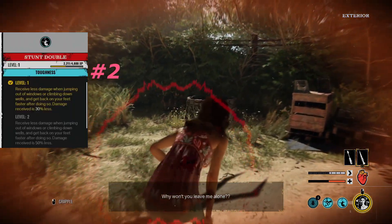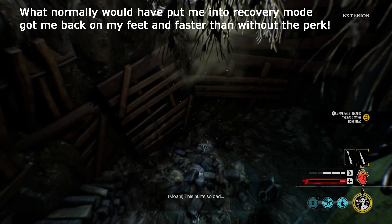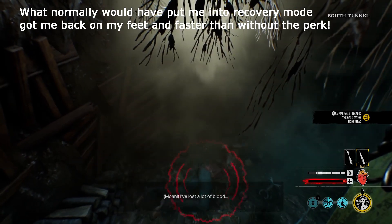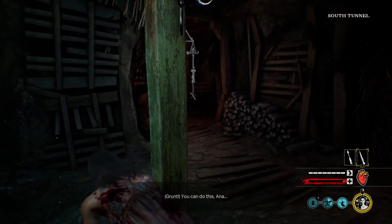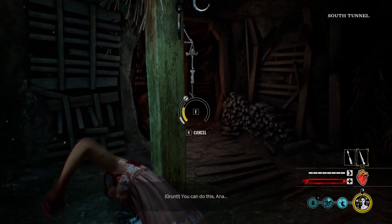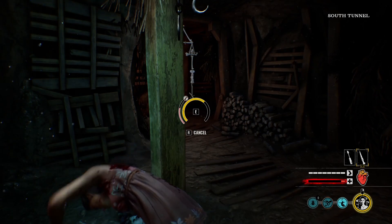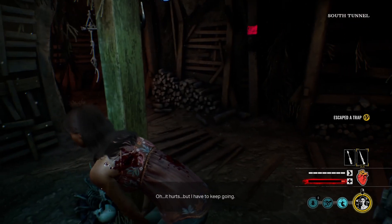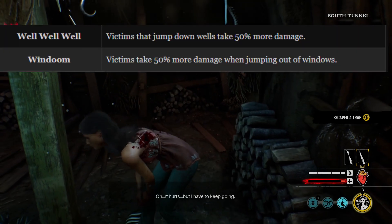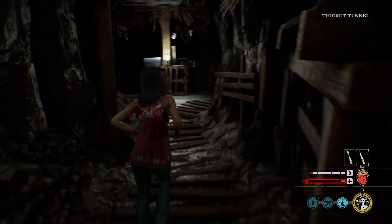Coming down to the shorter end of my list, at number 2 I have Stunt Double — probably the best perk for avoiding long-term chases. Jumping out of windows and falling down wells deals 30, 50, or 70% less damage and you get back to your feet faster, which can mean the difference between getting executed and surviving. This perk really speaks for itself — you can get yourself out of tricky scenarios quickly. It's one of my favorites if I get chased a lot. Two of Grandpa's perks have 50% jumping out of windows and 50% jumping out of wells, so this really comes in handy.